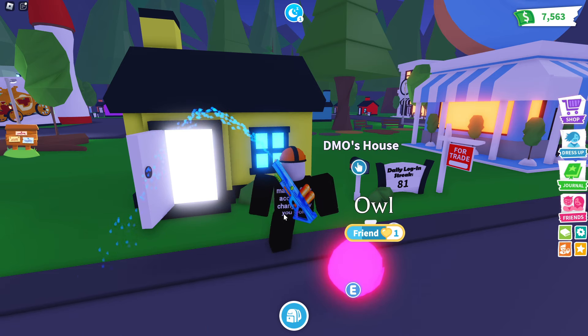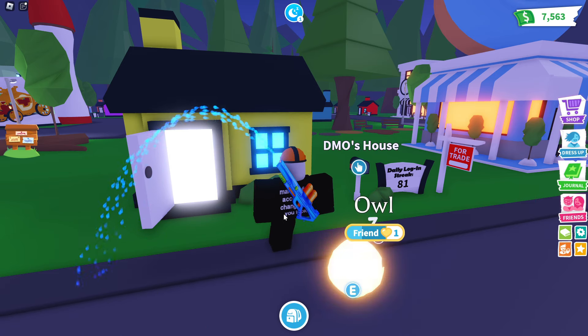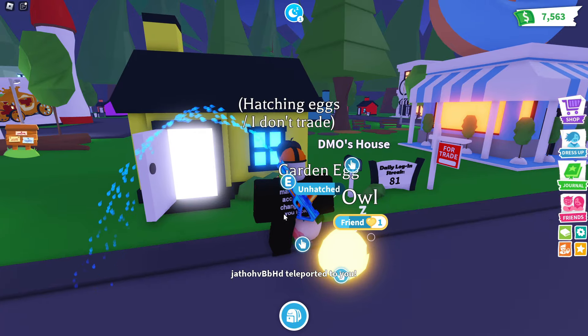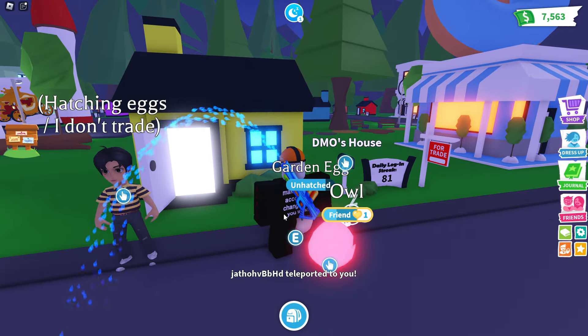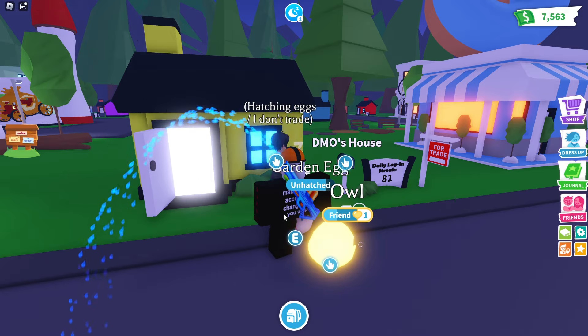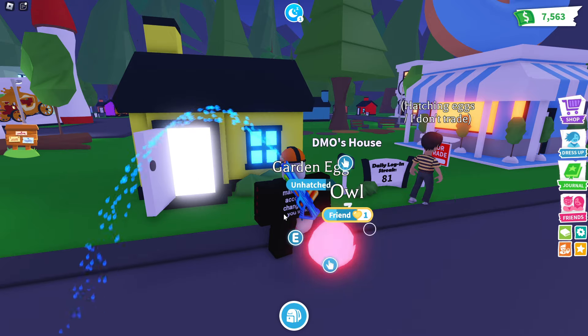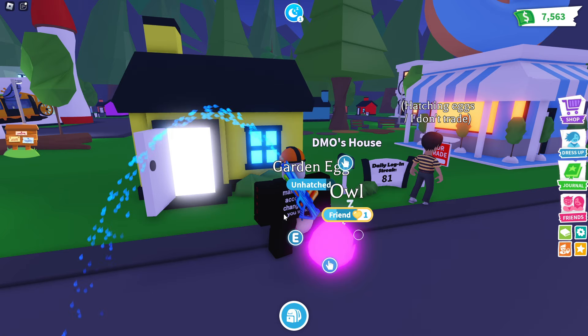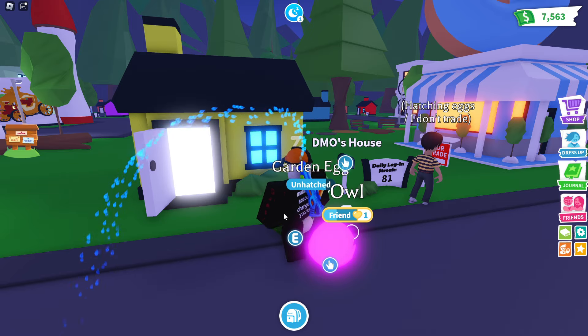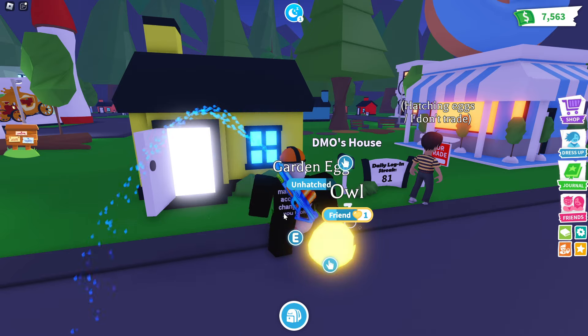Where in the heck is it? I can't even tell where it is on the map right now. There we go — teleport. Okie dokie. This is my alt; say hello, alt! It can't say hello — it's on Xbox. You know what, the smartest thing I can do is teleport over to my alt's house and buy my alt's house. I'll fast forward this.